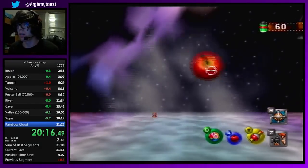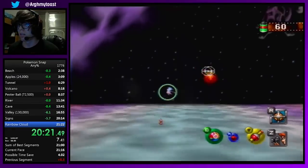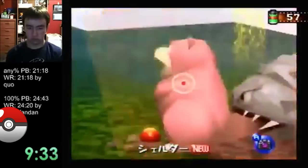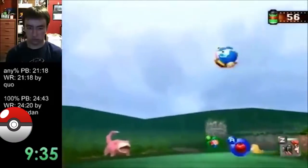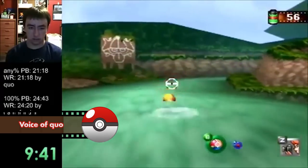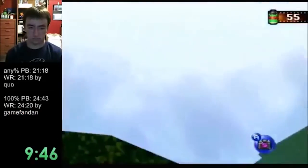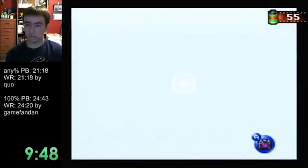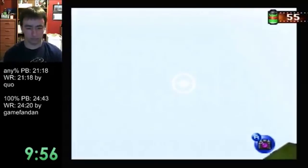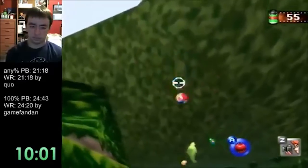The run is a cleaner version of Kuo's 21:22, and Toast is able to save time on River and Rainbow Cloud that Kuo had lost. Arg My Toast was another person that helped in creating routes, and he was great. He learned the game from a 12-hour challenge and then just stuck to it after that. He showed up after GameFanDan got his 21:30 but before I got my 21:22, and he got pretty good really fast. I think he bopped me about a month after I got my record.